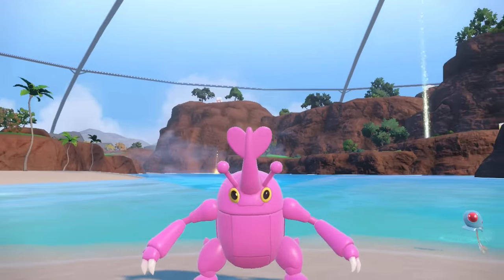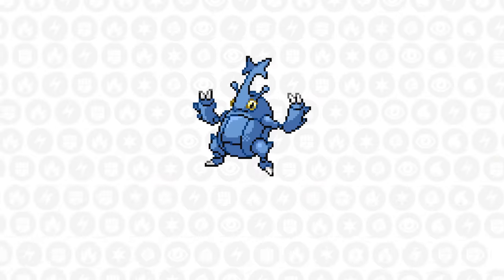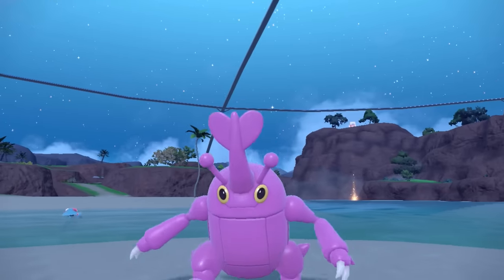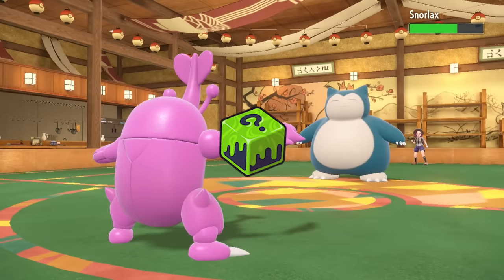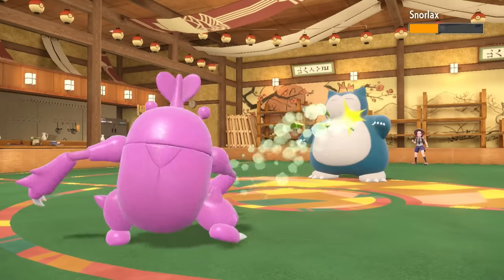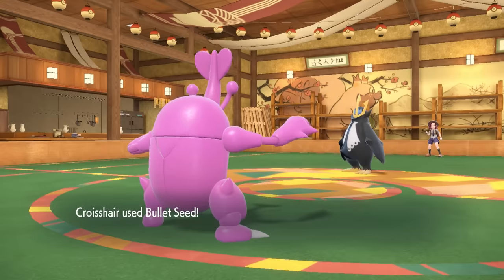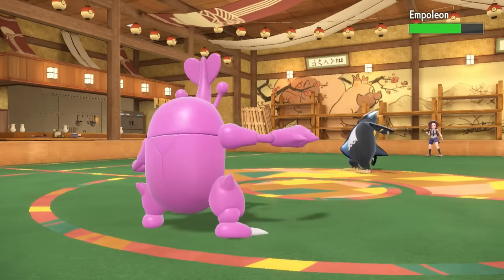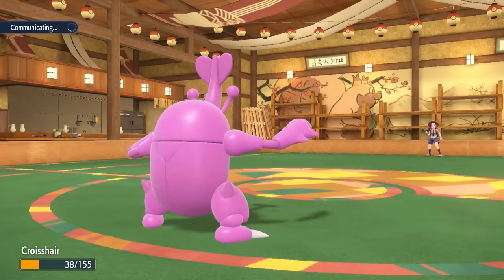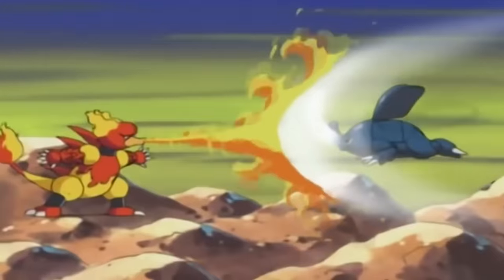Heracross got some nice new treats from Gen 9. It gets access to Trailblaze to boost its speed by one stage, and with its base 85 speed, after just one Trailblaze this boy's running pretty fast. It can also use the Loaded Dice item, which guarantees that multi-hit moves hit at least four times. Moves like Pin Missile become 125 power before STAB, and coverage like Rock Blast along with Bullet Seed brings all new life to Heracross' arsenal. This thing can really get snowballing with its Moxie ability, which gives it a plus one in attack after every single kill, and this fake Mega Heracross can be extremely fun.